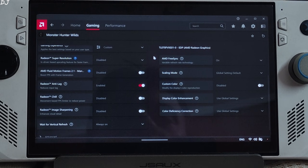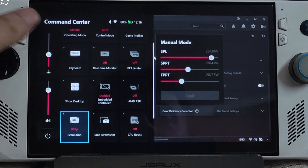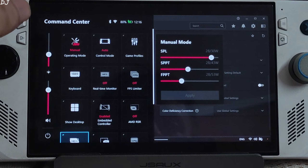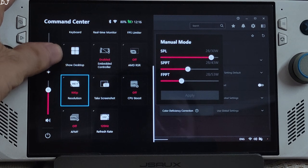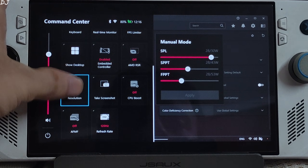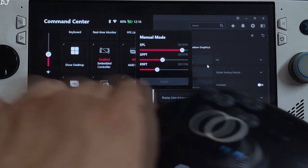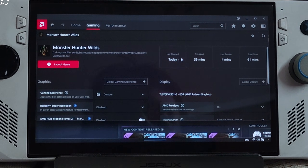My Ally is running on BIOS v3.4.1. I've installed the Ally's latest official GPU driver, which added support for Doom: The Dark Ages. Using a 28W manual profile with all three power values set at 28W, CPU boost disabled, 720p resolution. I've connected a FlyDigi Wader 4 Pro controller via Bluetooth mode.